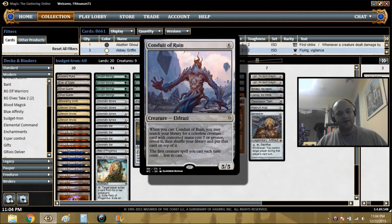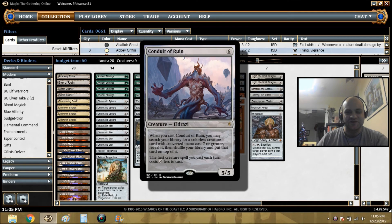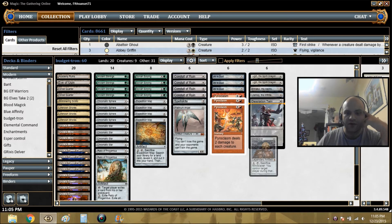Conduit of Ruin is our engine card in this deck, and this card has overperformed beyond all expectations. On six mana — sometimes four — it lets you search up a colorless creature, and then it ramps you two for the next turn to cast that creature. With Tron out you're ramping yourself four or five in a turn and guaranteeing you're drawing a bomb. It's insane, it's so good. Plus it's a 5/5 so it does a decent job of stabilizing you or bringing the beats until you get your big threat online.